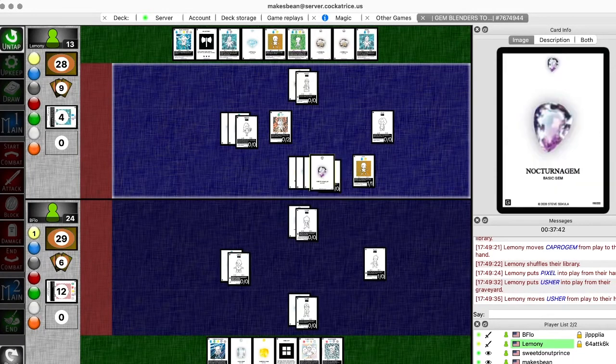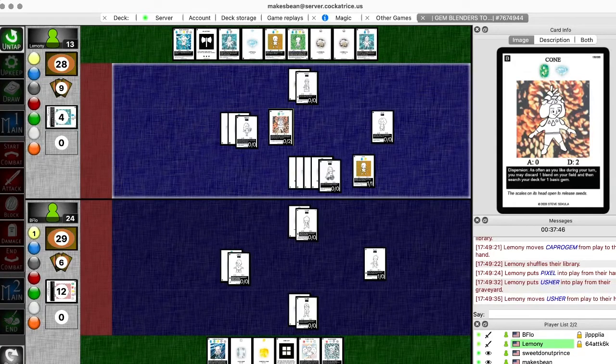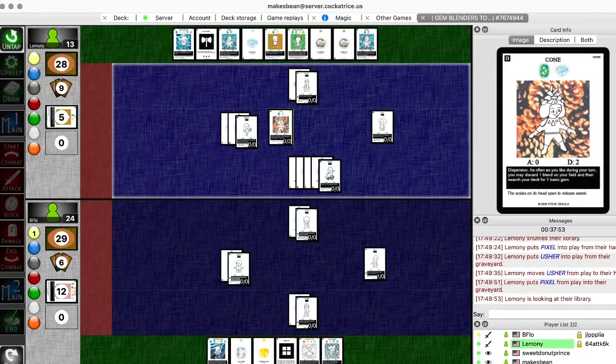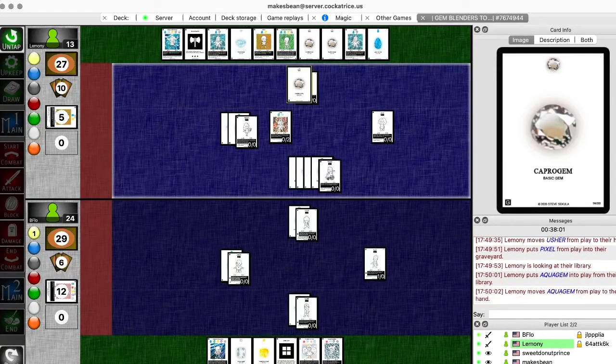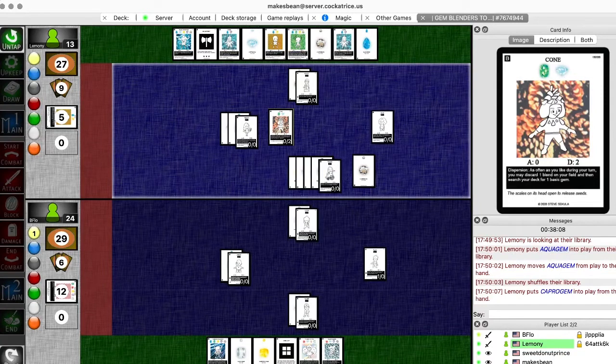Usher is only once per turn. If he can build up... half of the pixel. Kona's so good. He already has the microprocessor - got that a while ago. Things are coming together nicely. And then attach the Capro gem and Aqua gem to Winona. It just needs an Electro to get that micro out.